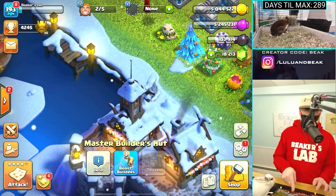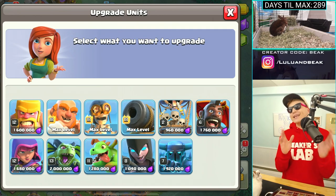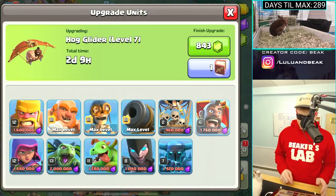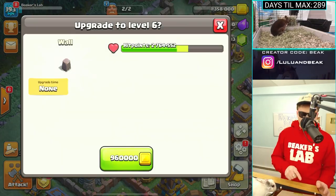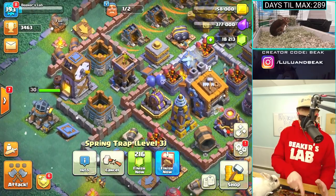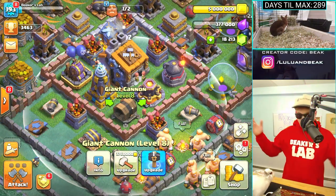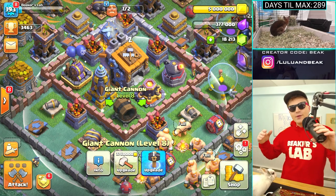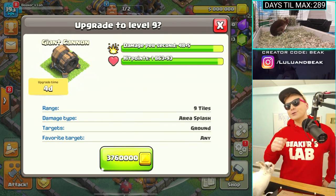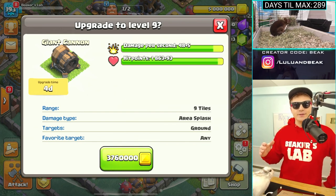Because we can't use every builder today, let's look at the other side. Number one, we should do something in the lab — I really want to get those hog riders maxed, they're so fun. We can do one of these walls, then the spring trap over here. Then we go back and get all the gold again. Now we might as well do the most expensive thing we have over here — the giant cannon all the way to max! It looks really cool, like something from Attack on Titan — there's some big cannons in that world.